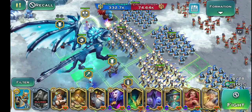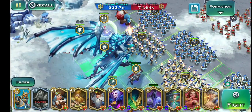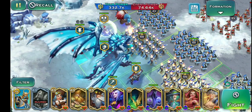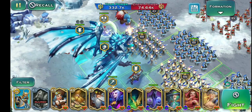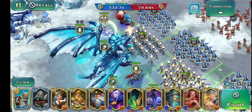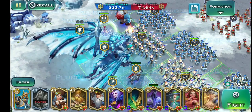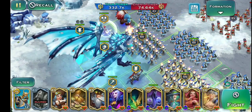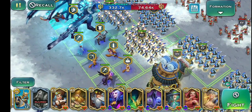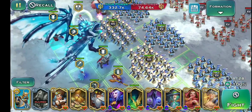I also recommend using a mana dragon if you have space for an extra gold mana dragon. I haven't had time to go to Sylvania and get the mana dragon, but that's another formation option — replace a general hero with a mana dragon. That gives a boost to a lot more of your human units and makes this formation even more powerful.